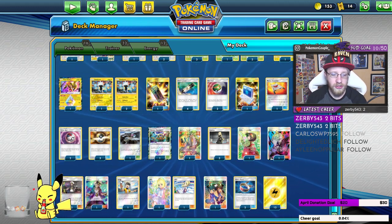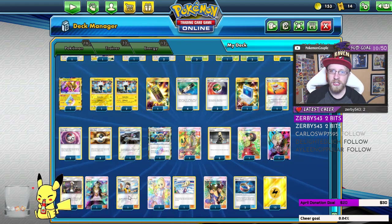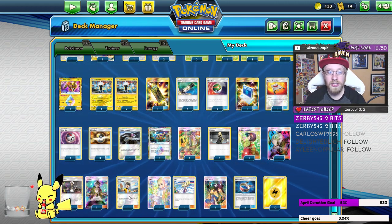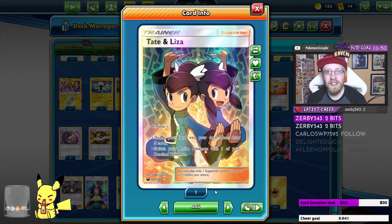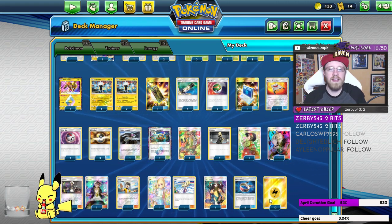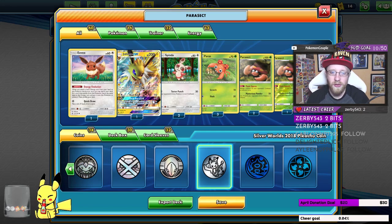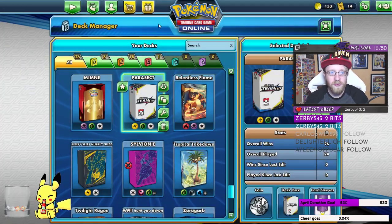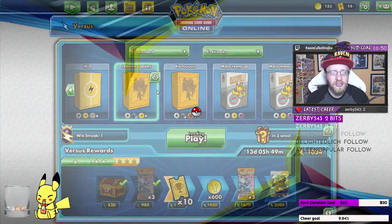Three Guzmas, one Judge — that's really all you need. I prefer Judge over Marshadow because Judge doesn't take bench space. Two Lilies — my favorite for shuffling and switching. Some Choice Bands and 12 energy. That is it! The deck is pretty straightforward, not really overcomplicating things. Let's take it for a spin.